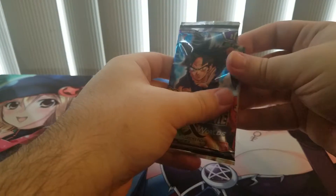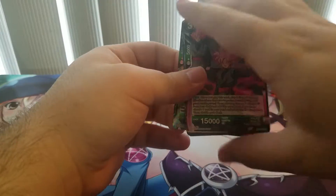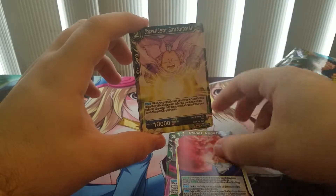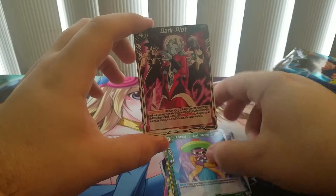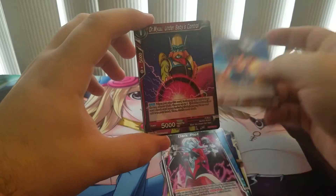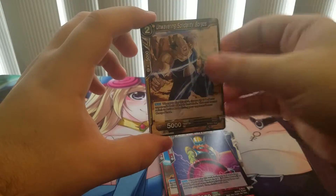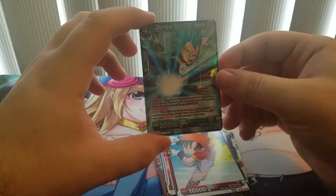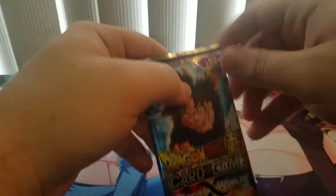I may not go over every card every time because I don't want to make this video too long. Pack 1: Terror Scythe Goku Black, Planet Vegeta, Universal Leader Grand Supreme Kai, Vegeta, Android 15, Just Saying Hi, Dark Plot, Pint-Sized Warrior, Son Goku, Dr. Mew, Under Baby's Control, Unwavering Borges, Boo Make You Cookie, Pan, and Dauntless Spirit Super Saiyan Blue Vegeta — just a Rare.